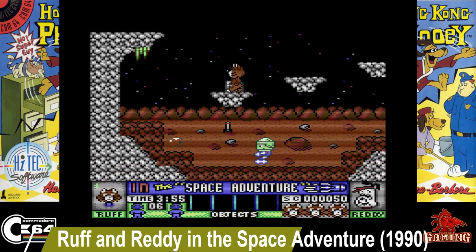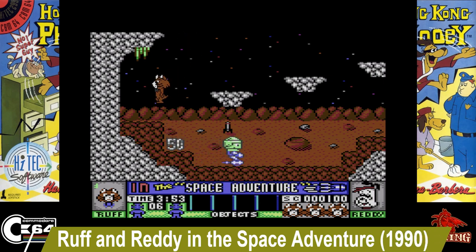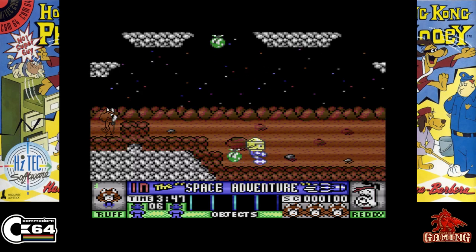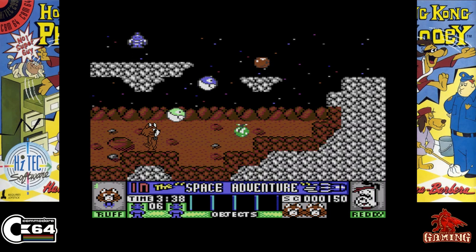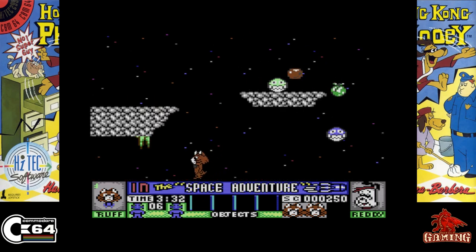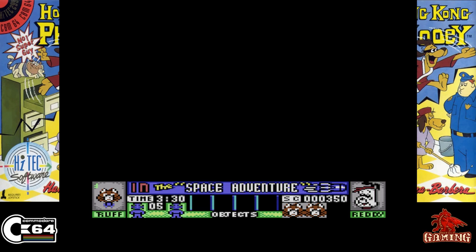Rough and Ready in the Space Adventure, released in 1990. Rough and Ready are in an accident involving Professor Flip Noodle's pocket rocket and are hurled into space. The Lily Punnies have kidnapped them and will only let you free if you can rescue their missing compatriots. This is not a bad platformer at all and it's fun to play too.